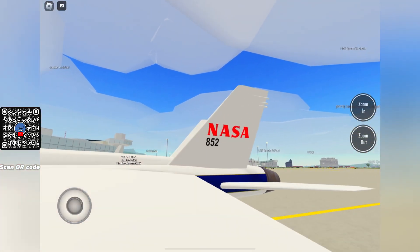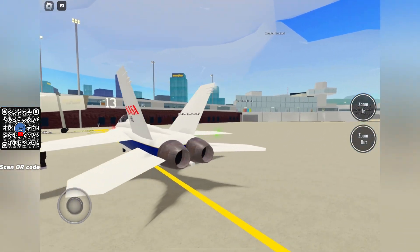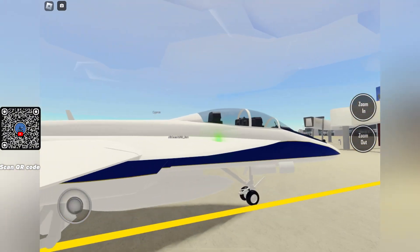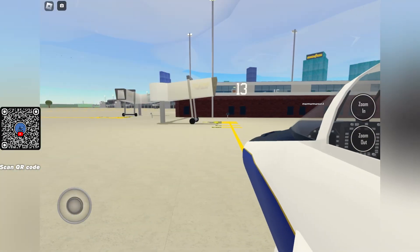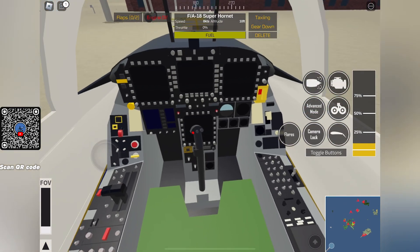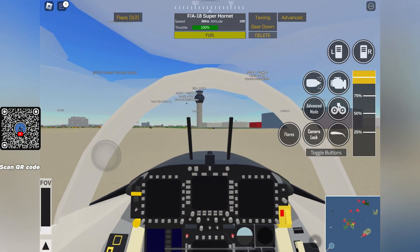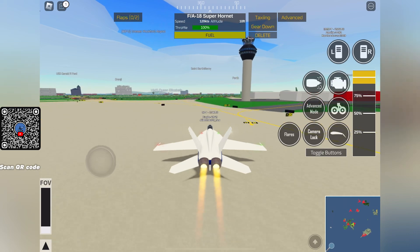Here we go — you can see the NASA logo. Let's have a look at the engines; doesn't look like there's anything different. Let's check the cockpit — looks pretty normal, yeah, it's just the same as the last one. We're gonna do a little bit of a test flight and see if they've made anything different. Full power.